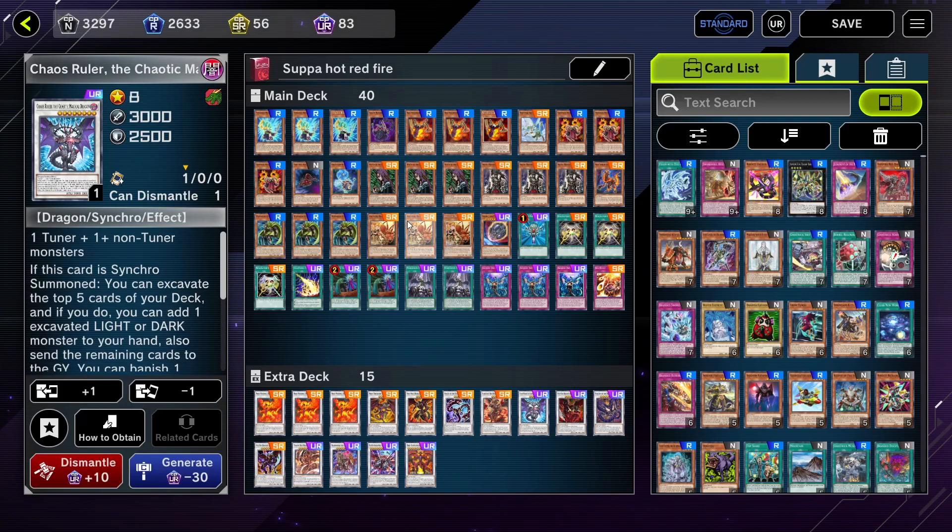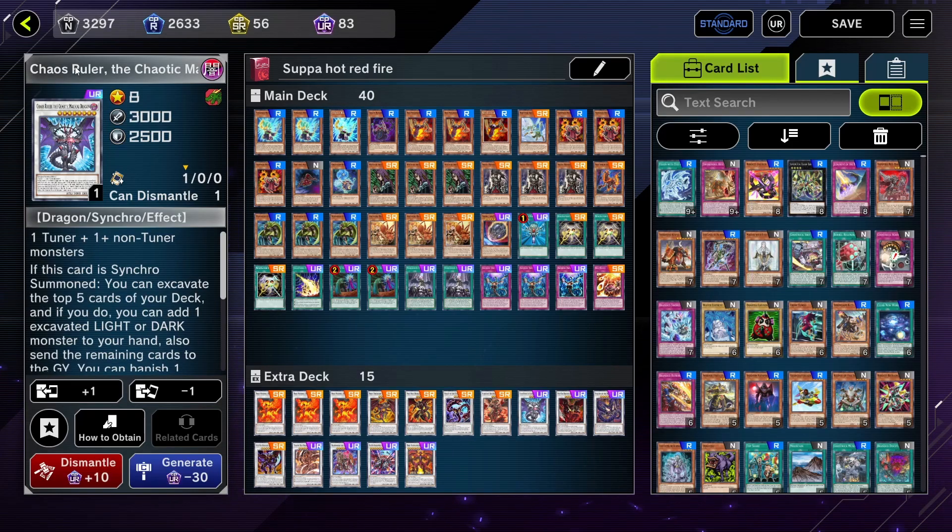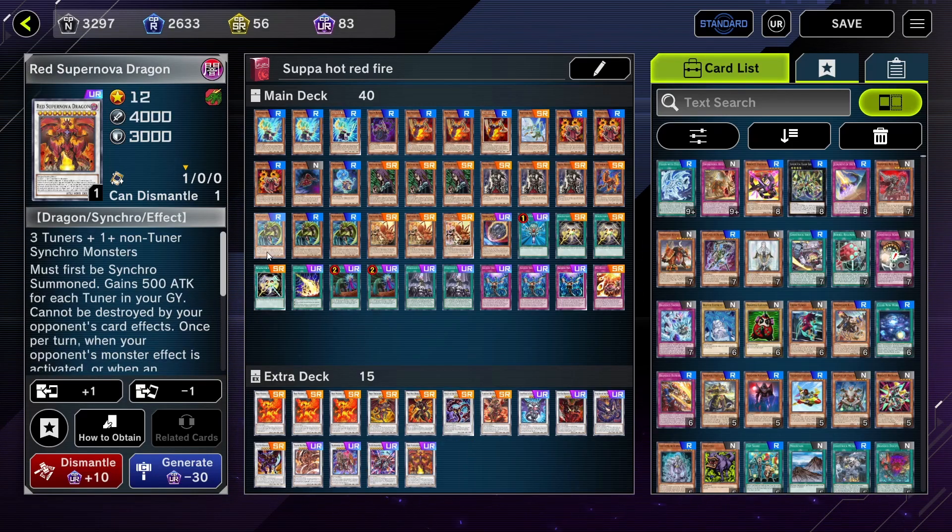The main combo is trying to get Red Rising Dragon to make the Chaos Ruler, excavate five cards, and then continue from there. It depends on what we draw and what we add to our hand — we'll see what we can summon next.